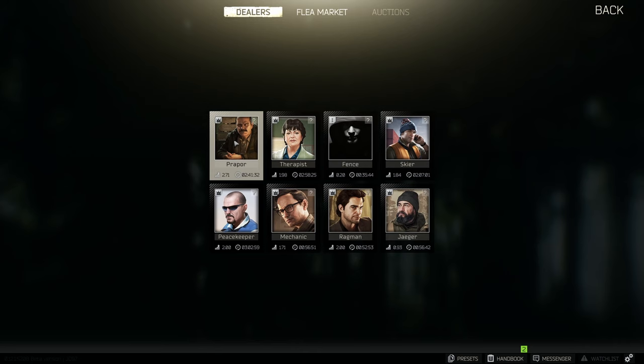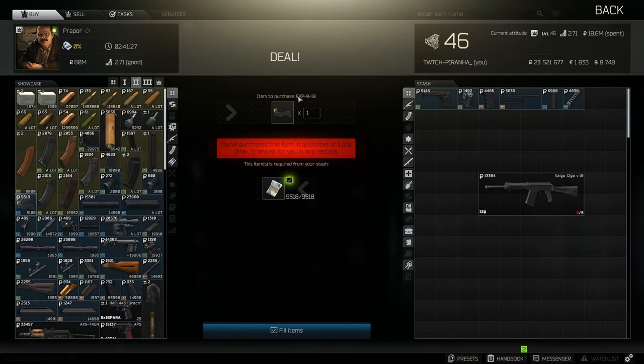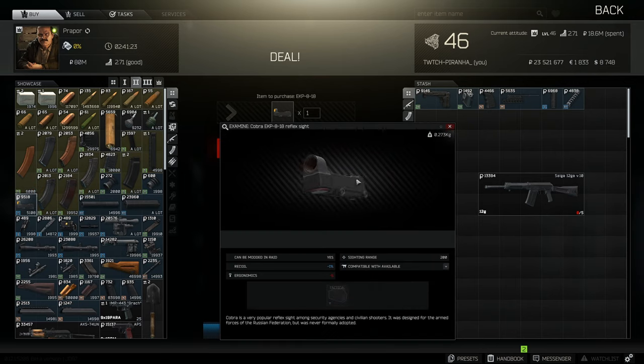Finally, if you are looking for the lowest recoil build, at Skier tier 2, the EKP-8 reflex sight does have minus one percent recoil.